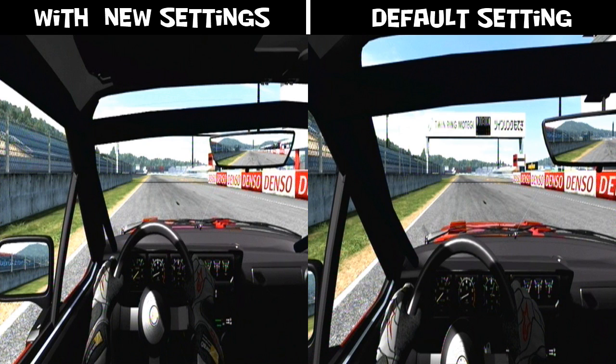Here's an Alfa Romeo. The first thing you might see is the difference in the steering wheel and the extra length of the driver's arms.